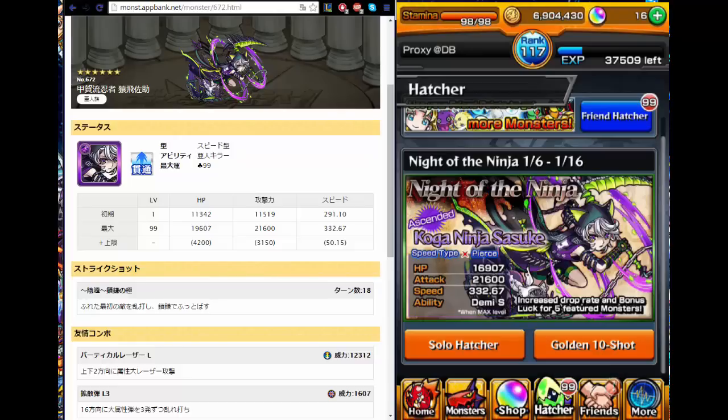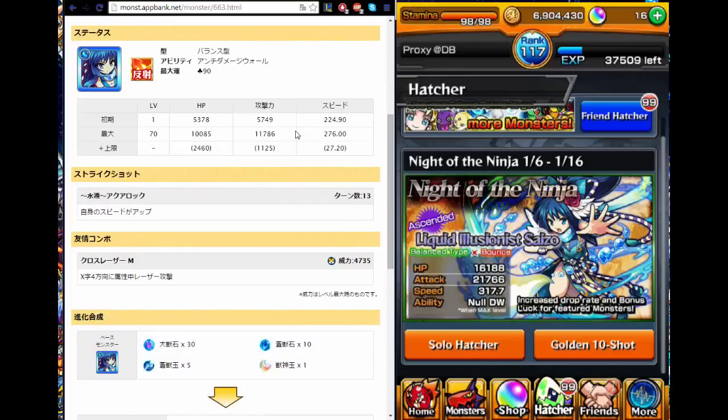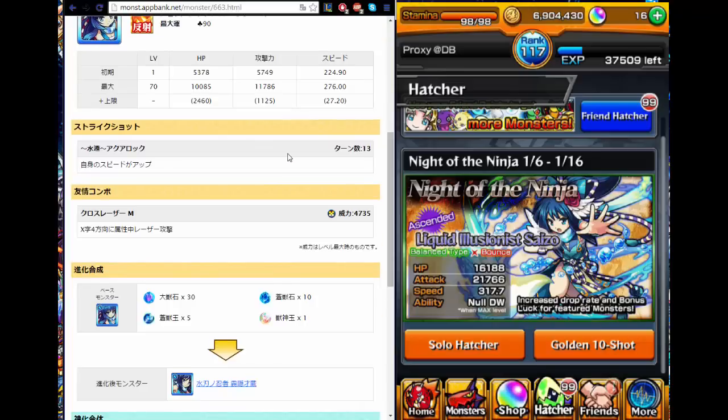I'll be talking about the third monster next. The third monster is Saizo. Out of the three five-star monsters, I believe she had the lowest rating in Japan. Translating this webpage, her ability is no-damage ball for her five-star form. Judging from the stats, nothing special. Her strike shot is the same as the other two monsters — it increases her own speed by 13 turns. Her bump combo is a cross AX laser M. Out of all the bump combos, AX laser M might be the strongest, I believe.